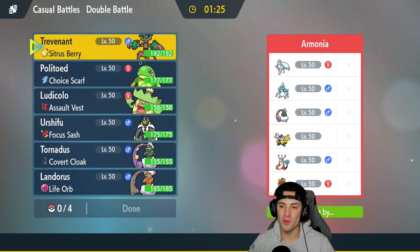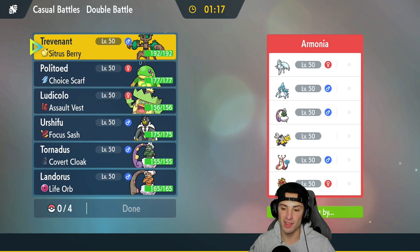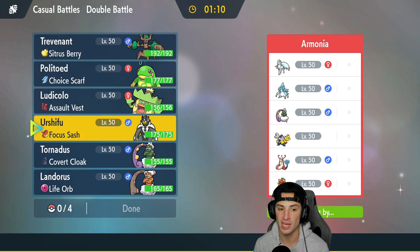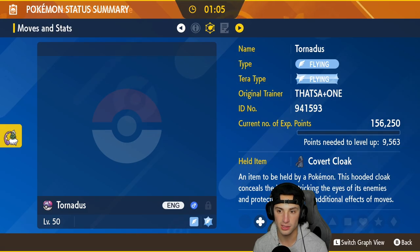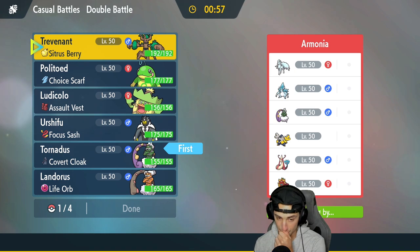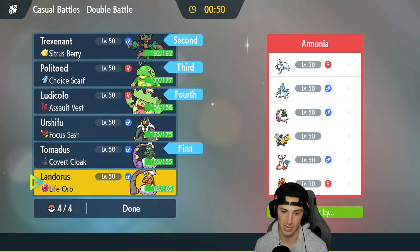Match two is on its way — we have a weather war here. We're up against an Alolan Ninetales and Alolan Sandslash snow team alongside Flame Mask Ogrepond, Milotic, Iron Hands, and Tornadus. We definitely want our weather squad, but we need to be careful. I'm thinking of leading Tornadus and maybe Urshifu, or leading Trevenant to Terastallize and set up Leech Seeds. Back end will be Politoed and Ludicolo.